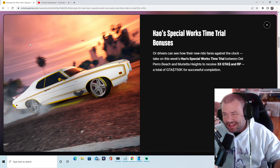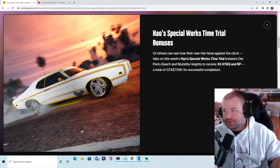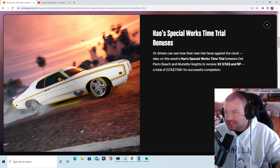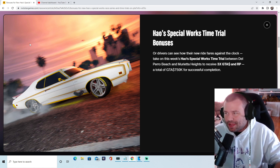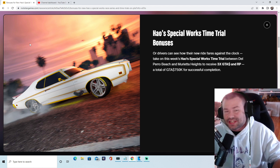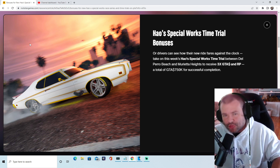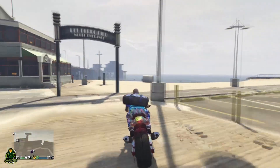Make seven hundred and fifty thousand dollars in a minute and 20 seconds — that's what Rockstar Newswire says. How's special works time trial bonuses between Del Perro Beach and Marietta Heights give you three times GTA money and RP, for a total of $750,000 for a successful completion. Let's roll the tape — here's Hao's time trial.